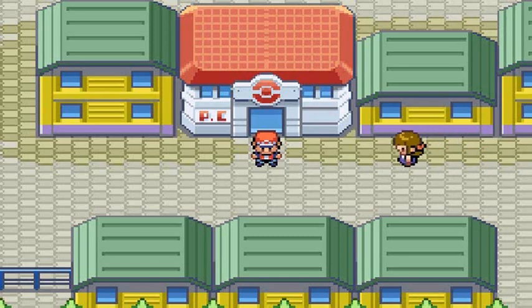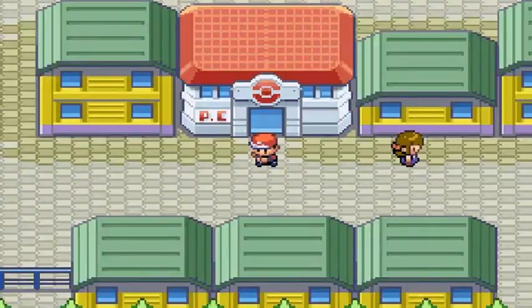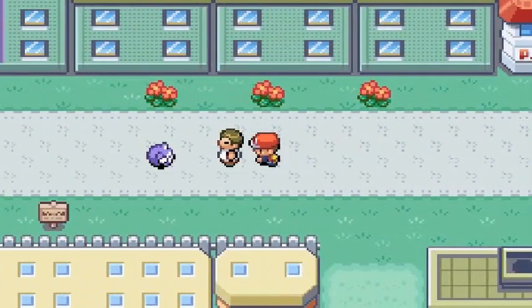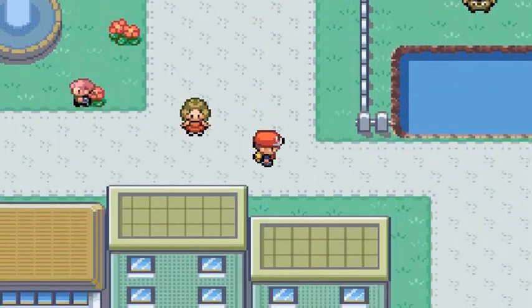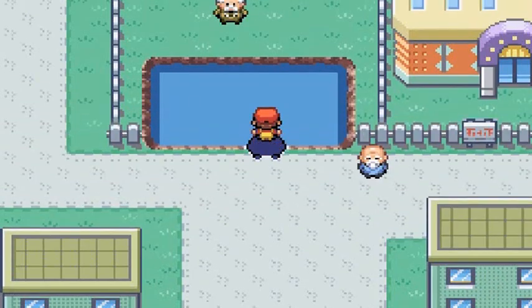Here we are in Pokemon Leaf Green. Today we're going to be checking out a few areas where you can surf, grab a few rare items, and then it will all end up in Cinnabar Island. I was thinking of going to Seafoam Island but that's for another episode. Let's go ahead and surf right here in Celadon City.